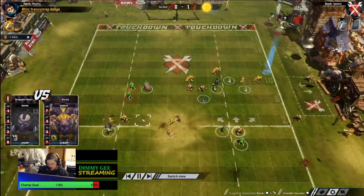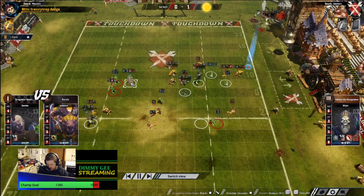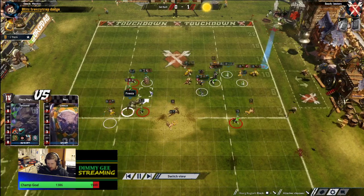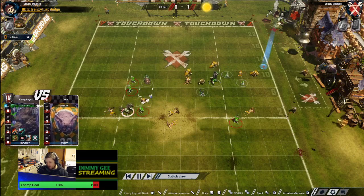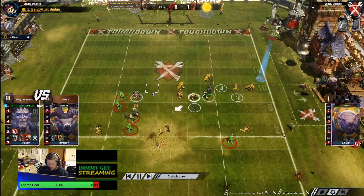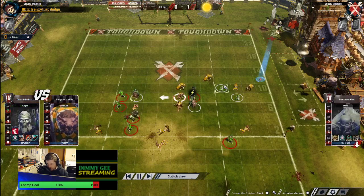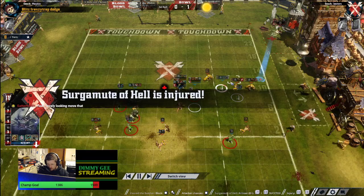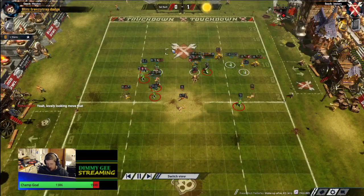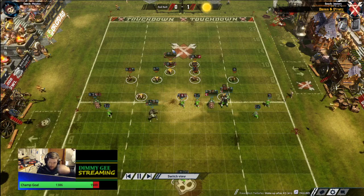He's setting up a chain push here. Push him here, push him here, dodge out and blitz him forwards - he gets the pow. That's really unlucky - it's a great play from Mankies! Just didn't get the dice but very nice. After that, a four-plus, three-plus with re-roll into a three-plus pickup into another three-plus dodge. He tried it though - decent, nearly got it but didn't quite have the dice.